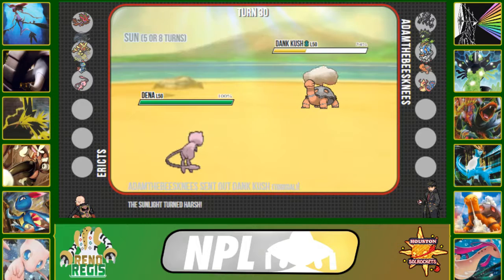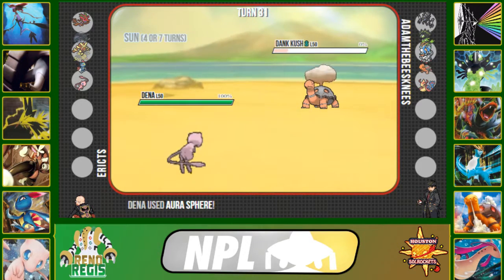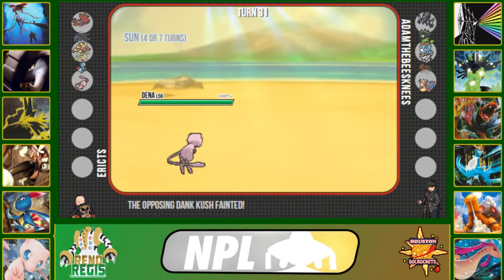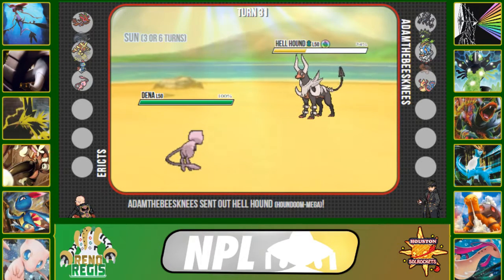I thought he might go out into Houndoom so I actually click Aura Sphere trying to take it out right then and there. But that's okay — two Aura Spheres will be able to take out Torkoal. We get our first kill of the season! Torkoal goes down and he switches into his Mega Houndoom.